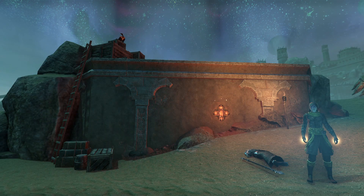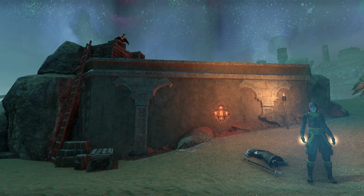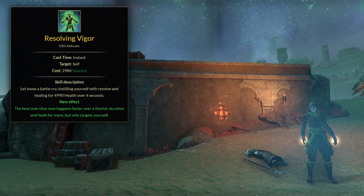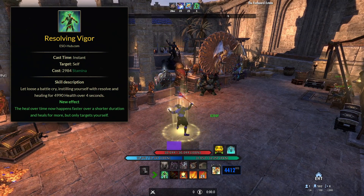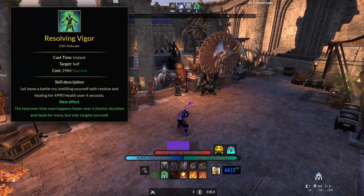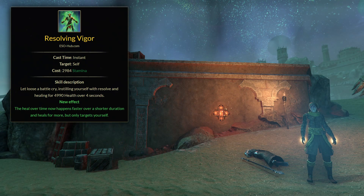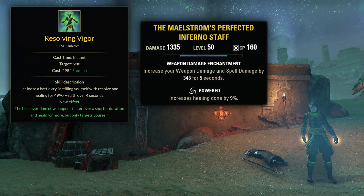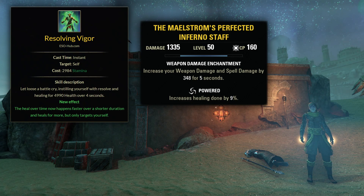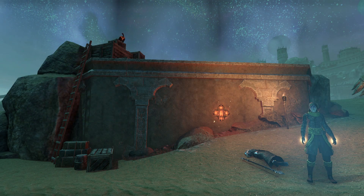So it isn't a huge deal to have a single target DoT on the back bar, but you do miss out on a little bit of damage that way — though sometimes it's still better overall based on what other skills you need on the front bar. This works with healing too. With Resolving Vigor, a single target heal, if cast on a bar with higher stats and then swapped to a bar with lower stats, you'll still get the higher heal ticks. Remember that the snapshotted stats for Vigor are just weapon damage and max stamina — something like a Power trait that boosts healing by a percentage is only active when you are on that bar.